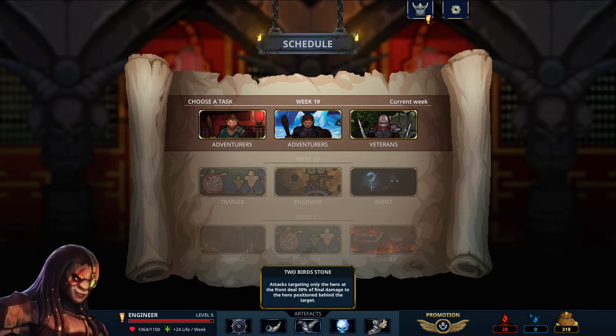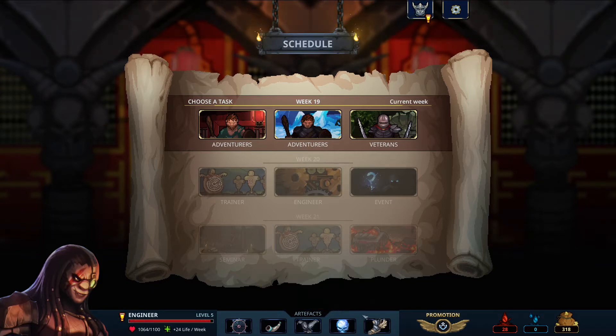We have the Two Bird Stone, which I love the design for — both what it does and aesthetically. I will say it is probably the most broken out of all the artifacts I have found over my course of play here. I don't think there has been a time where I haven't taken this, which is a little unfortunate. I dislike when there are just some items that are without a doubt better than all the rest, and this one kind of seems like it's in that camp.